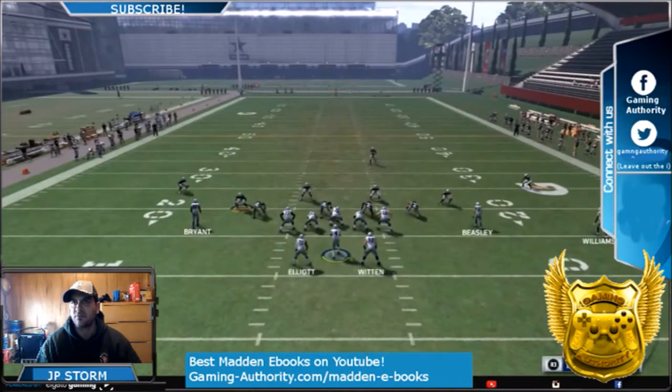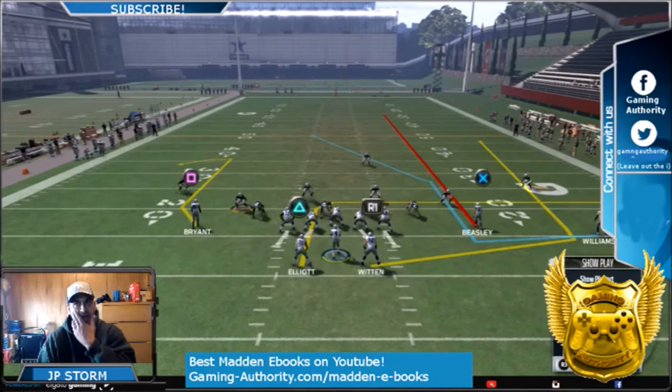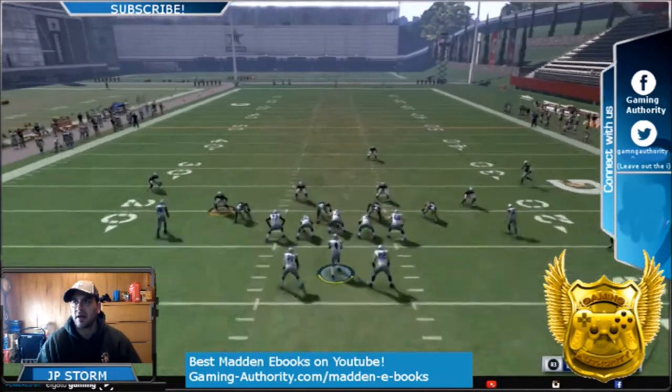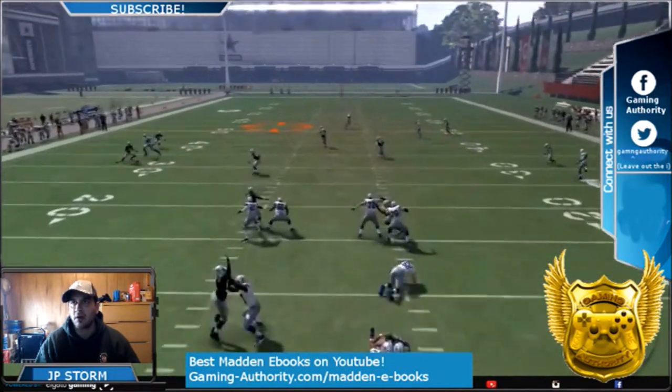All you've got to do here is streak X, put square on a comeback. You can block one of the halfbacks if you want. And watch Williams get wide open.